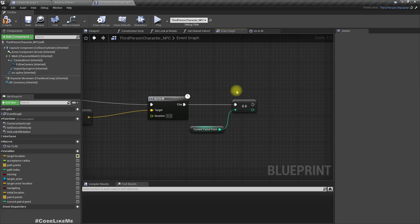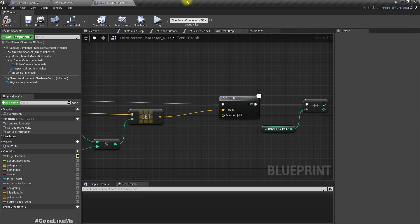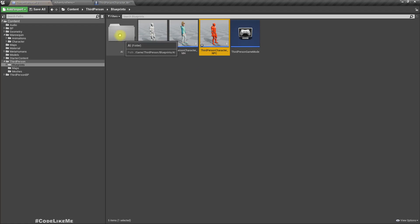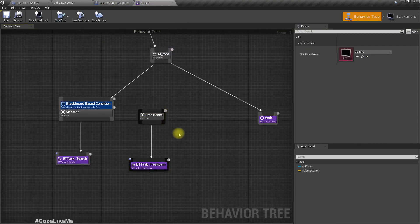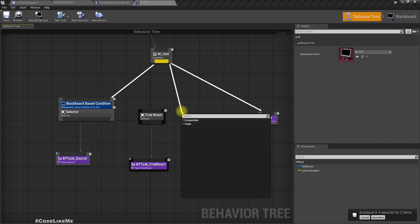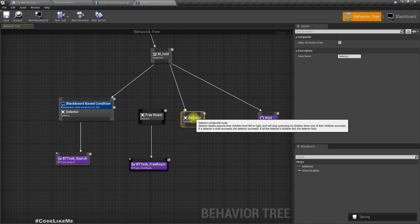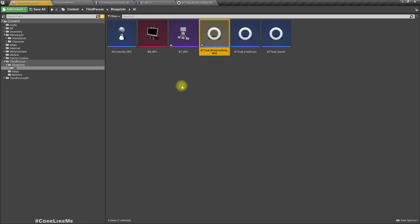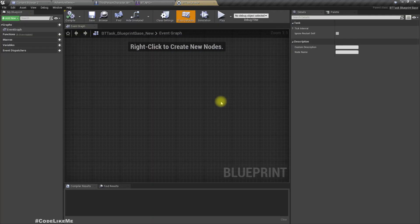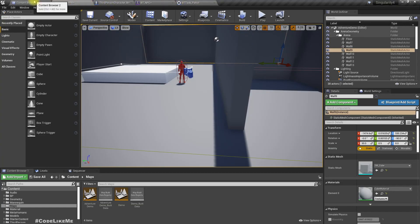Let me open the character controller and the behavior tree. Right here is the behavior tree and here we have a free roam node. Let's add another selector — oh wait, do we really need a selector here? Right, it won't matter. Let's add a patrol node, and I'll add a new task — patrol. Just like the other tasks we have already created.